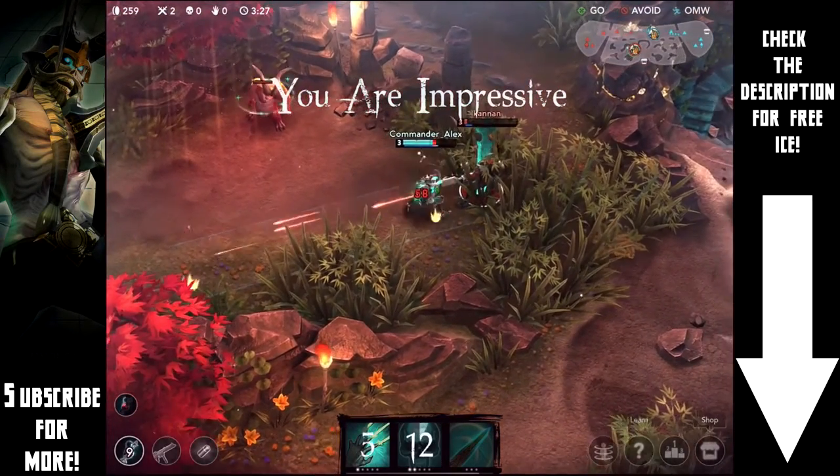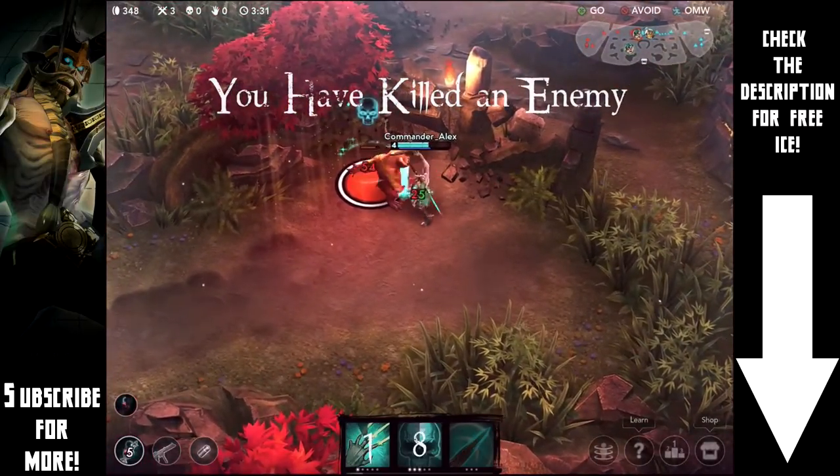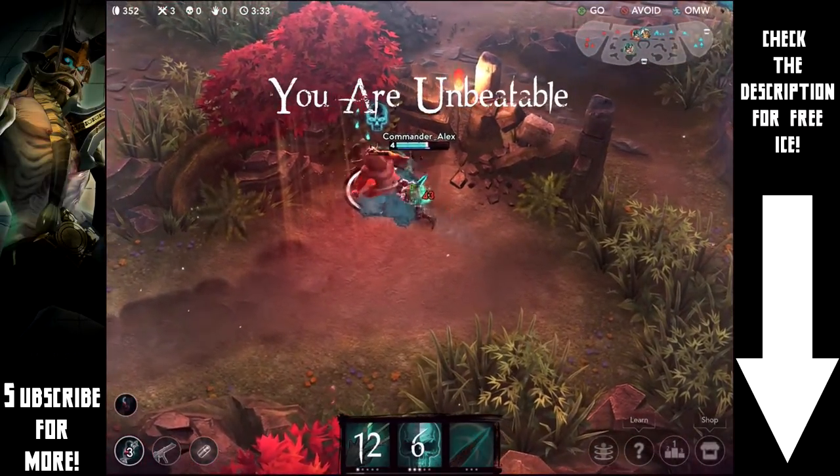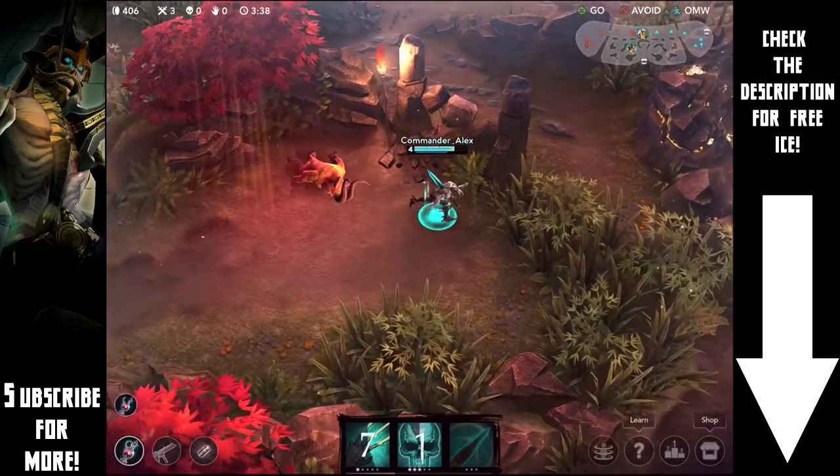There is no rest for the weary because we're going to go after Saw right here — take him out too. He had basically no health so that wasn't much of a fight, but it did give us our third kill of the game and a good bit of gold.